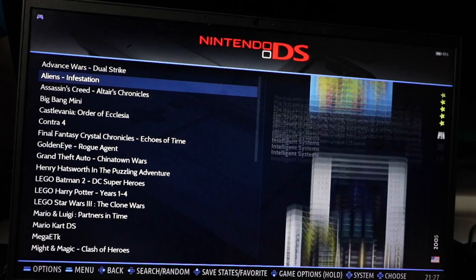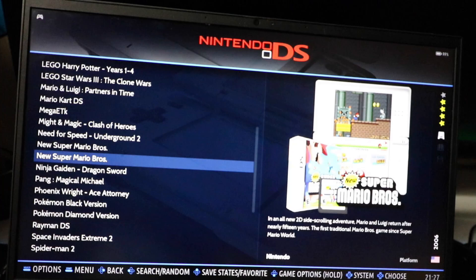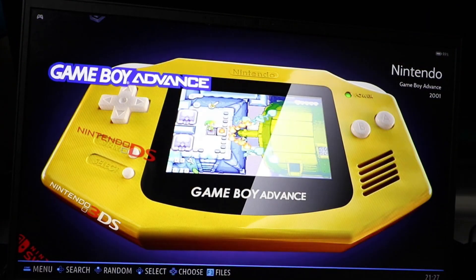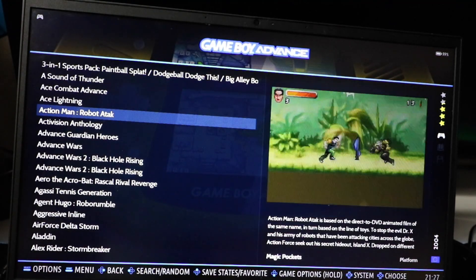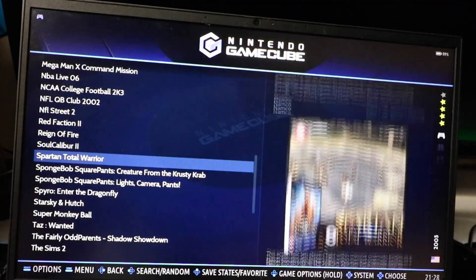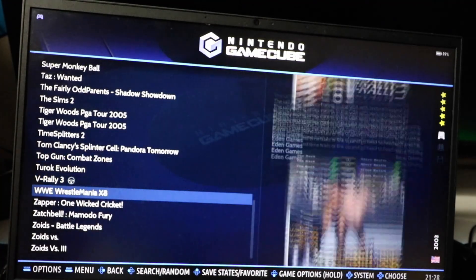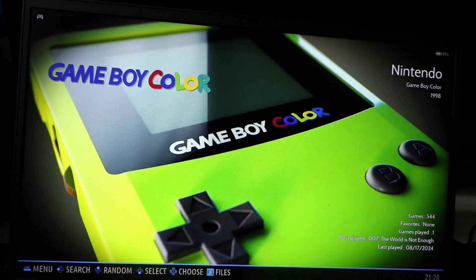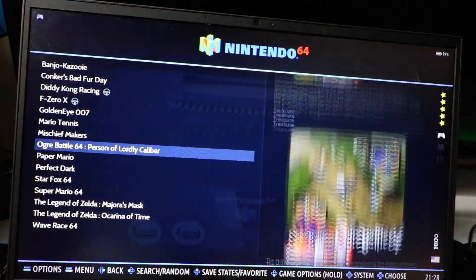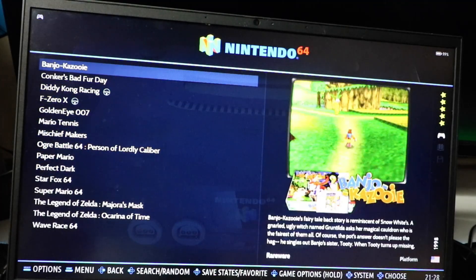Nintendo DS has 36 games: Contra 4, Lego games, Mario Kart, New Super Mario Bros., Pokémon Black and Diamond, Legend of Spyro, and Zelda — some big heavy hitters. Game Boy Advance looks like pretty much every single game is on there. Nintendo GameCube has a huge collection. Game Boy Color has all your games. Nintendo 64 has only 15 games — all really great but still missing some. Super Nintendo has pretty much all the games, missing maybe 60 or so.